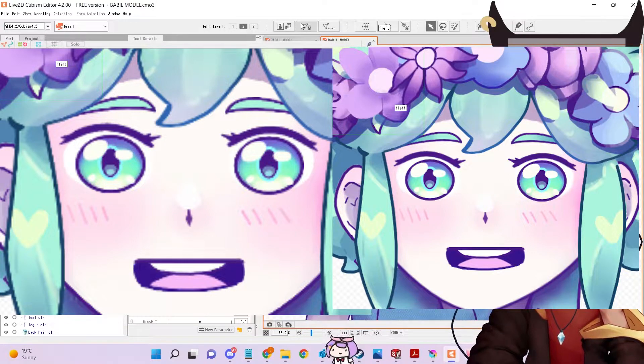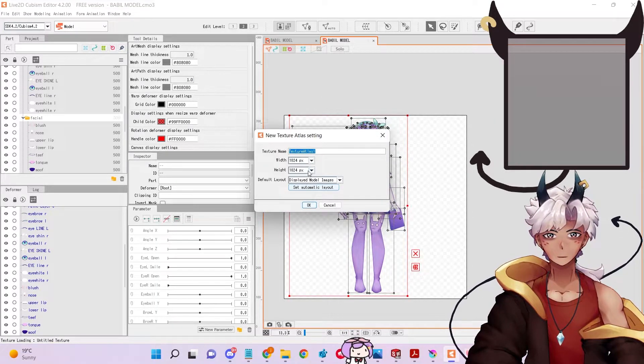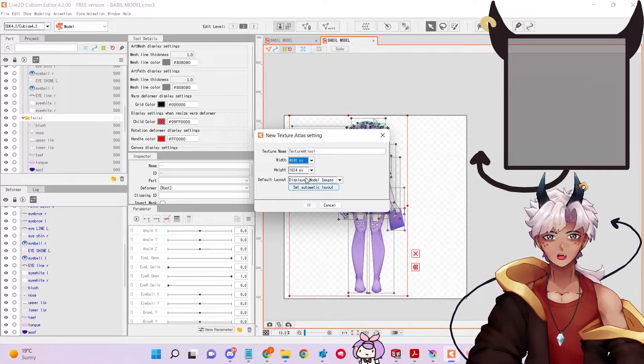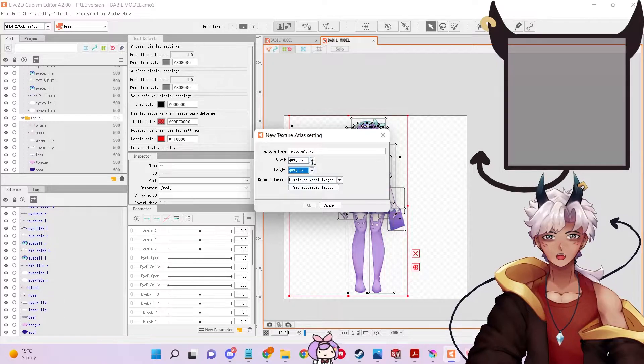Let's start with this battle model I'm looking at. We're gonna make a texture. Since we're using the free version of Live2D, we are physically incapable of pressing anything bigger than 248. And that's pretty sad.